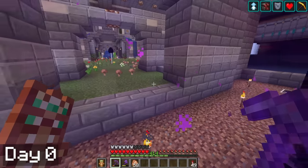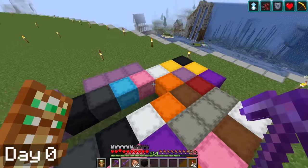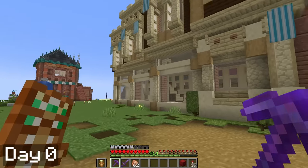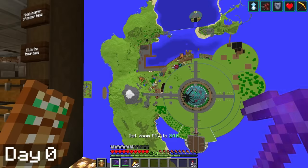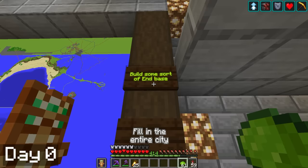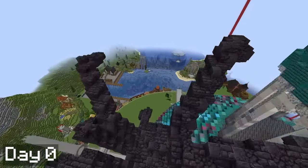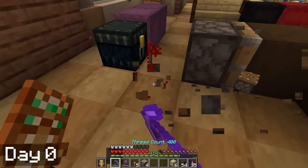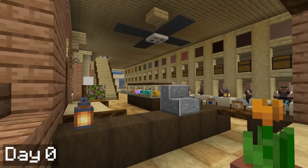I kicked off day zero by heading to the nether to repair my tools at my piglet farm. With my tools ready to go, it was time to get to work on our first project — finishing off the mason department store, or as I like to call it, Macy's. The focus of these 100 days is going to be finishing off as much of the lower part of my city as possible. I spent most of the day struggling with armor stands to make a really cool display case, and as the night turned stormy, I finished off the lower level with a fancy ceiling fan.